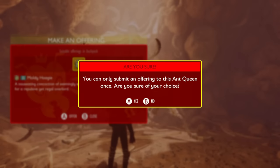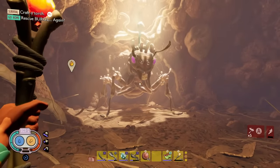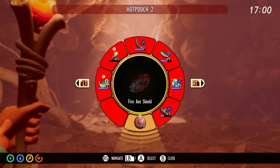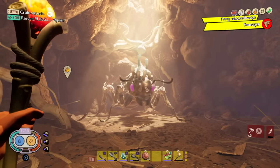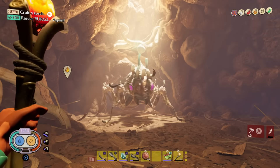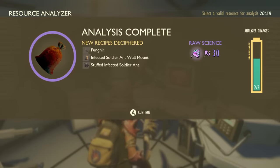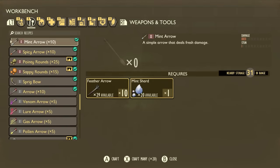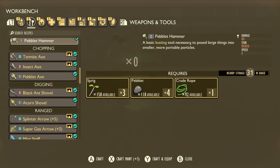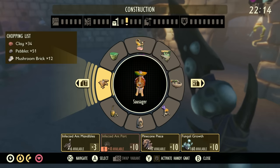I believe it's the same method for all three ant queens, so you can have the infected ant queen in where you find the black ant queen or maybe even the fire ant queen. There you go — it gives me the recipe for the Sausager and some brand new things like a new science set, but more importantly the Globassa. Don't forget to scan your mandibles to get the funger spear. Base stat-wise it's slightly better than the rusty spear — same speed, same stun, but slightly more damage.